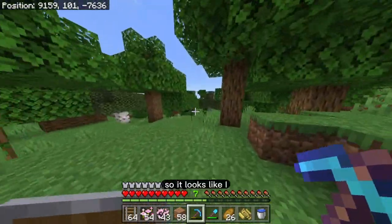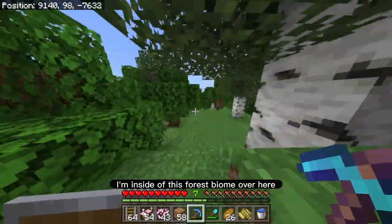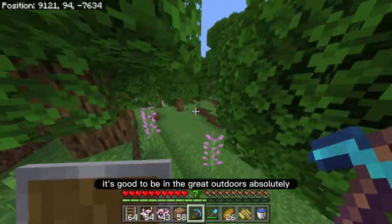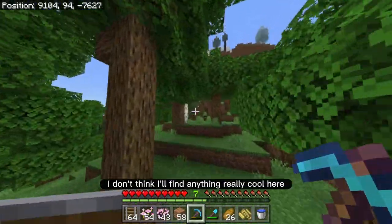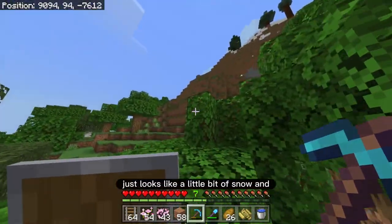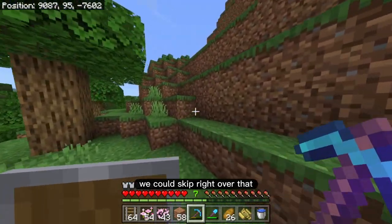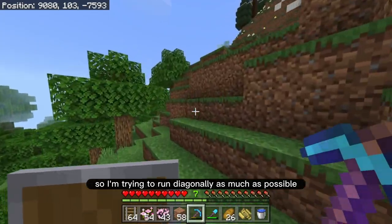So it looks like after I cross the ocean biome I'm inside of this forest biome over here, which is nice — it's good to be in the great outdoors. But I don't think I'll find anything really cool here. What's that on top of the hill? Just looks like a little bit of snow and a spruce biome. We could skip right over that.